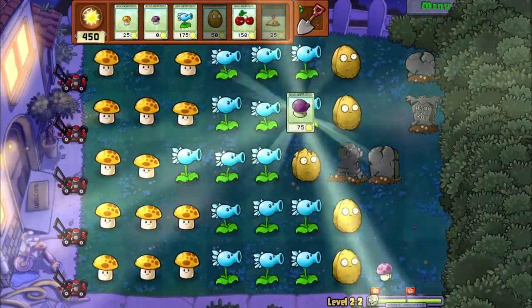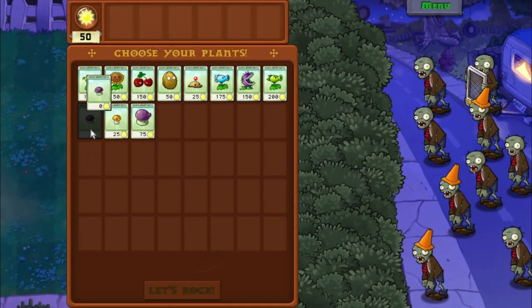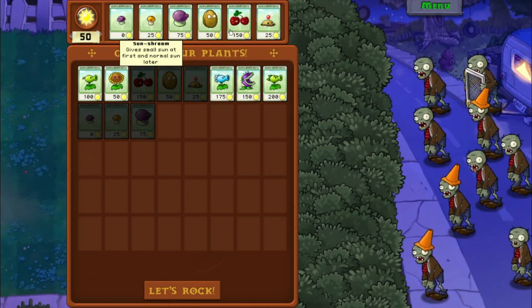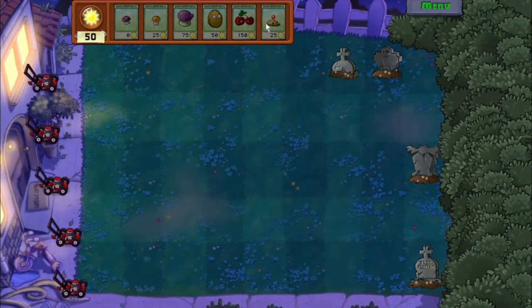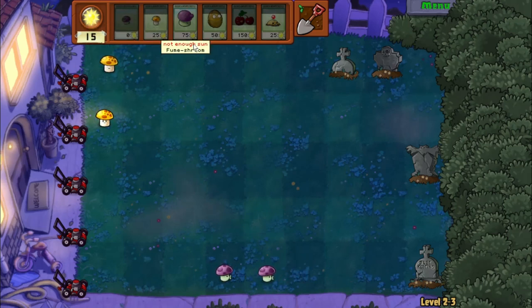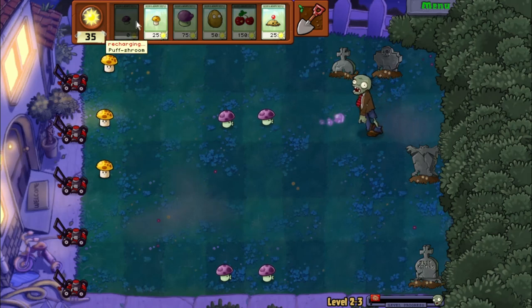We got a new plant — Fume Shroom! Fume Shroom shoots fumes that can pass through screen doors, and they also pass through all enemies in an area. When I have enough resources, I will replace these Puff Shrooms later with Fume Shroom, who is a pretty good plant. His ability to hit all enemies in an area is pretty nice.